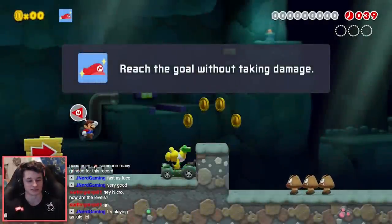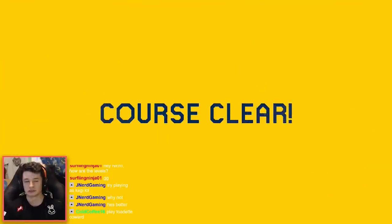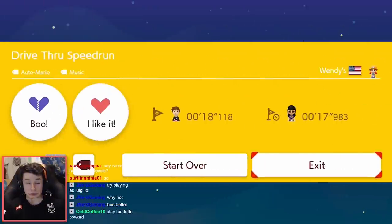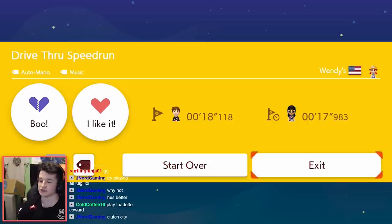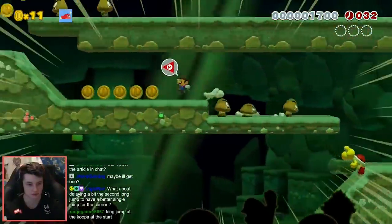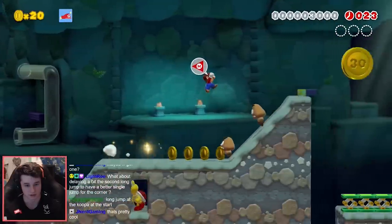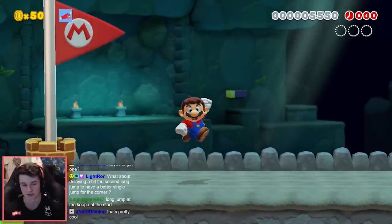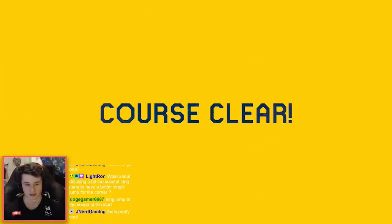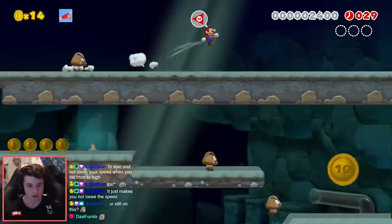Maybe I should double long jump — there's probably so many little hidden strats I'm just missing. This one was pretty good, a little slow in that middle section. That's basically everything you need to have a good middle. I hit the flagpole just as it switched to 21, so still probably an 18. Oh my god — not even 0.1 away! What if I just long jump all the way?